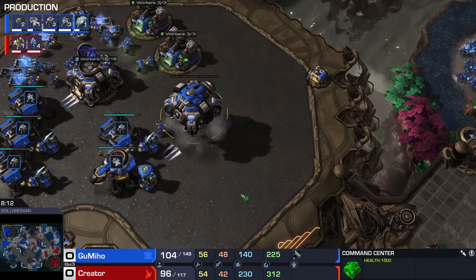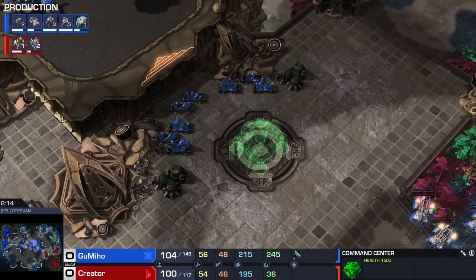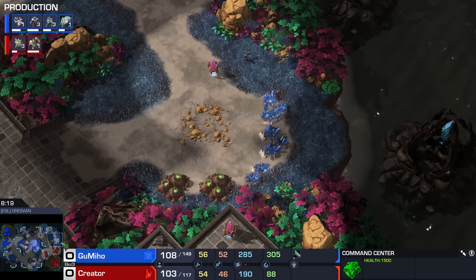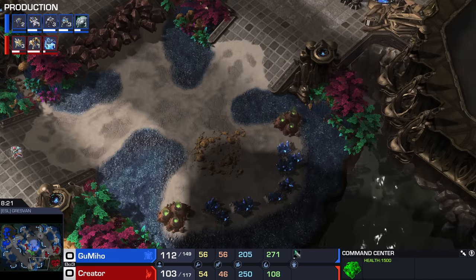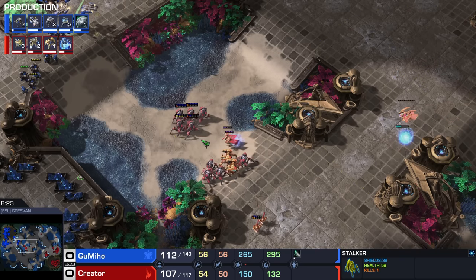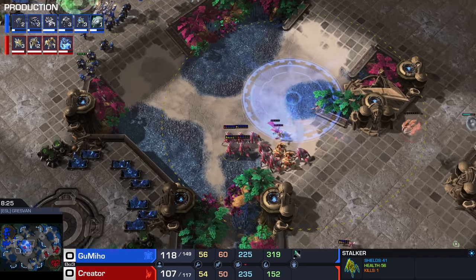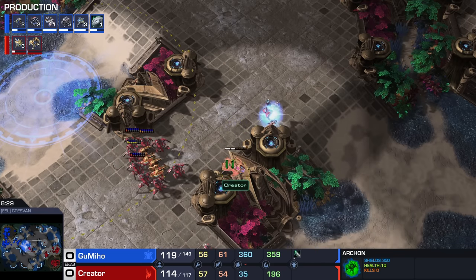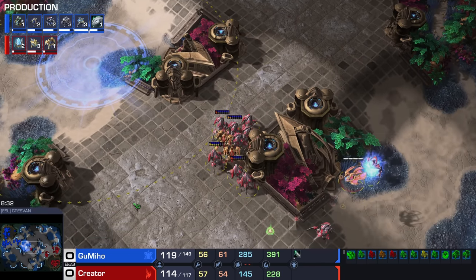Third Command Center is done for Gumiho, who's flying it down towards the low ground. The third Nexus has been up and running for quite a while, and we can expect maybe a fourth Nexus here momentarily. Creator could also decide to get very aggressive. If you're going to go for an Archon, you kind of have to go for some sort of aggression, especially with ghosts on the horizon.